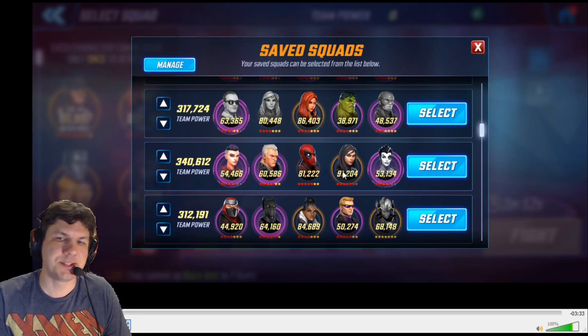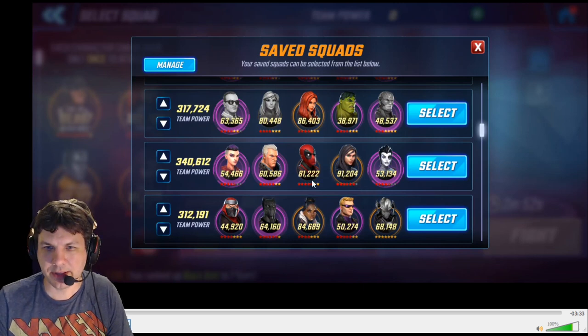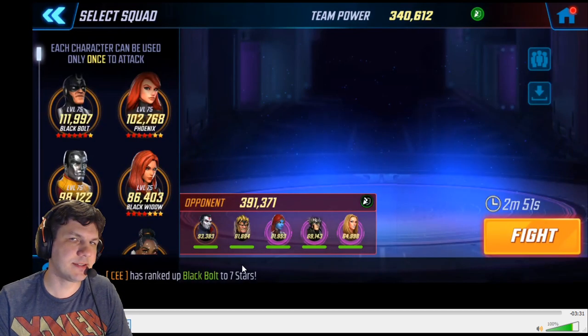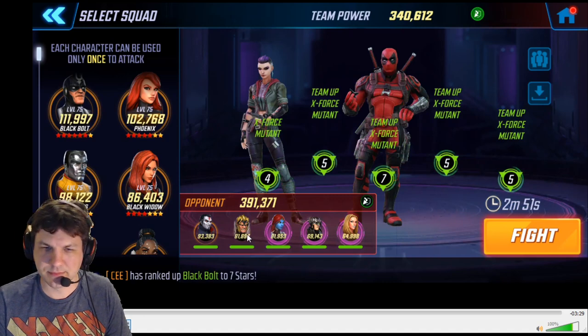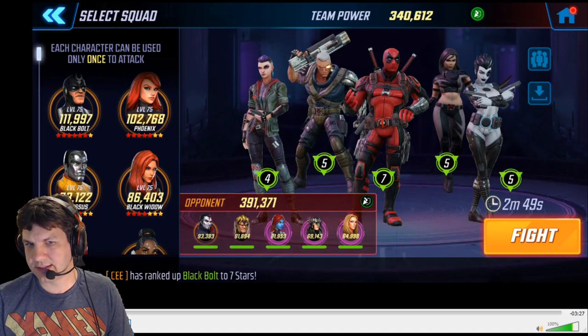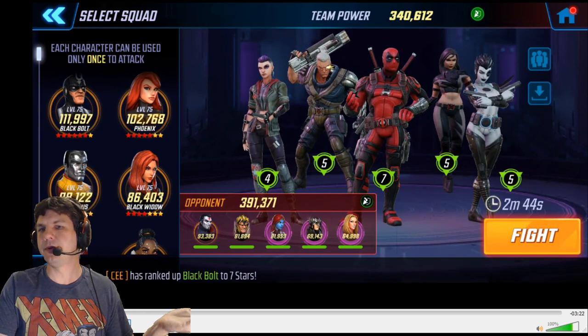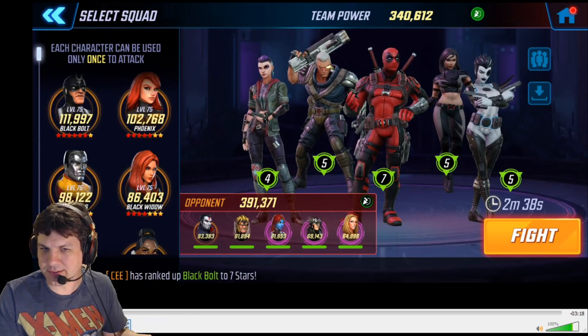I have a very large X-23 at 91k and my Deadpool is pretty good sized at 81k. The other three are around 54 to 60k — not too huge, but similar to the enemy team's makeup with a couple of big characters in Sinister and Sabertooth. It's about a 50k difference in power between the two teams, but I want to demonstrate alternative options here.